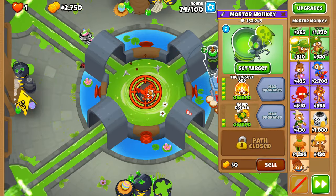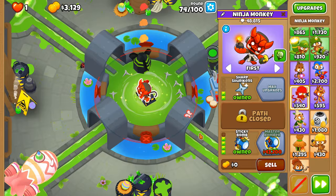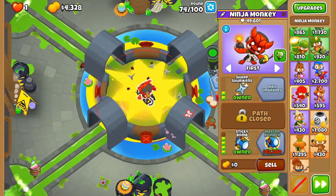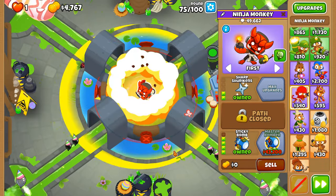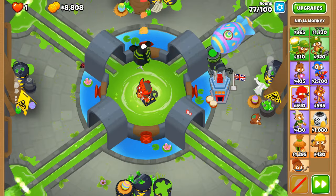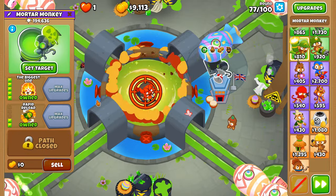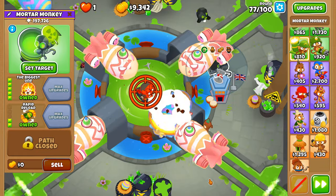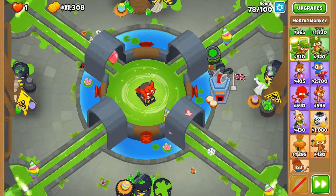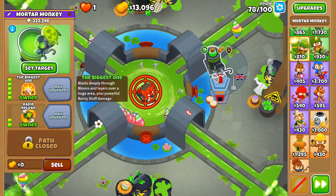Along with that we have the potential stun of MOAB class balloons. The pop count speaks for itself — the mortar monkey is definitely surpassing the ninja monkey. But we cannot do this without the ninja monkey; the sticky bomb does more damage to MOAB class balloons than the biggest one, but without the biggest one all the balloons in their masses would just go past the ninja. With all the stun, it gives the sticky bomb ninja enough time to place bombs for the MOAB class balloons entering the circle. Round 76 was a doddle because of the huge pierce of the biggest one.